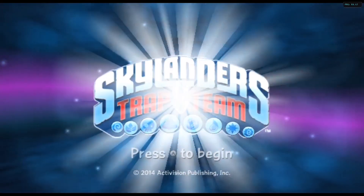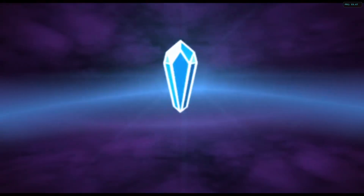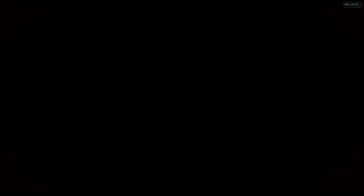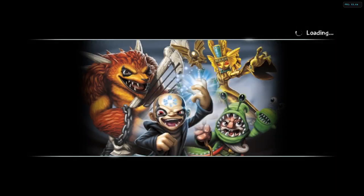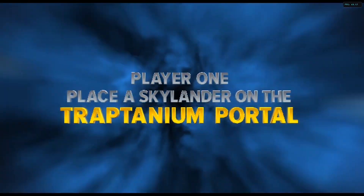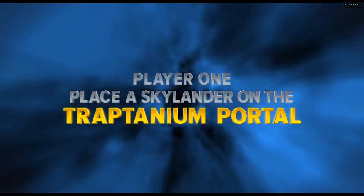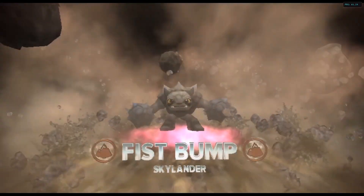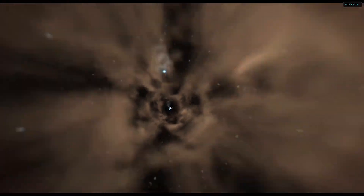Once you boot it up — there's Skylanders Trap Team. No error message at all. When you load into the game, there you go. And just to prove this works, I have a Fist Bump figure here. Put it on the portal — it freezes a little bit at the beginning, but don't worry. There he is, in all his glory.